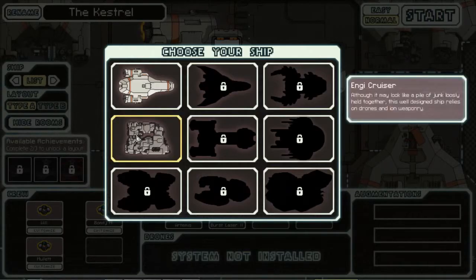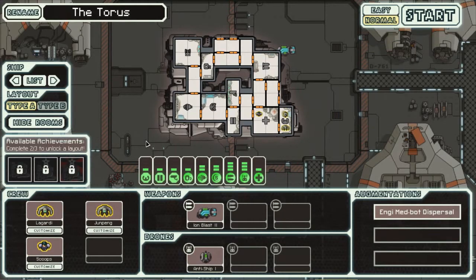We're going to go to our list - Engi Cruiser. We'll go with Engi. Although it may look like a pile of junk loosely held together, this well-designed ship relies on drones and ion weaponry. So let's try it out.